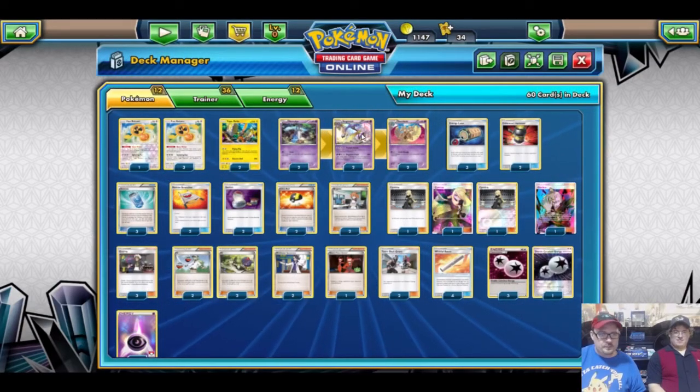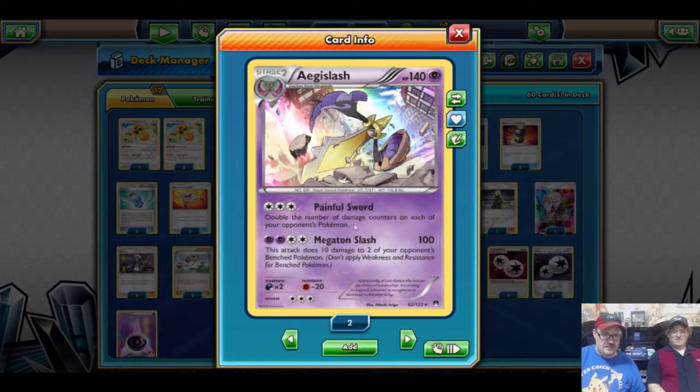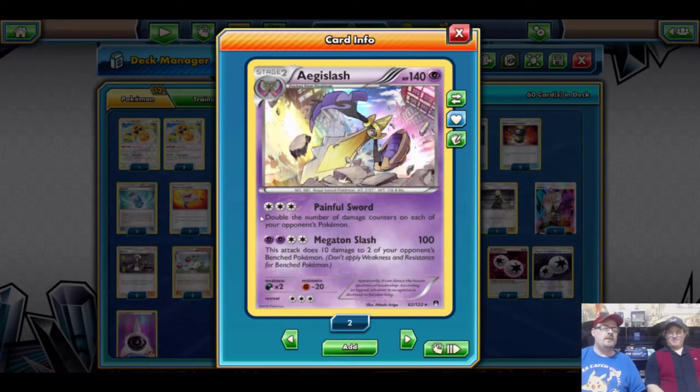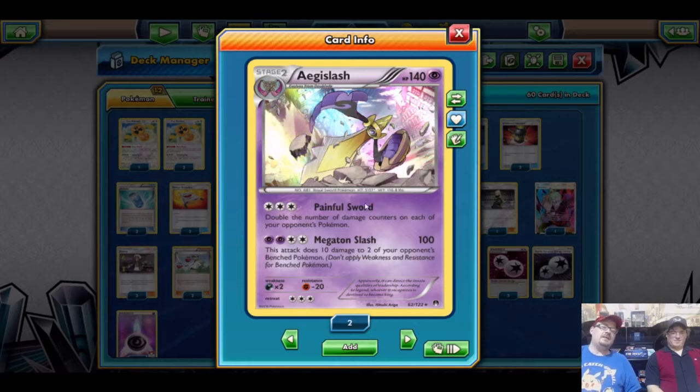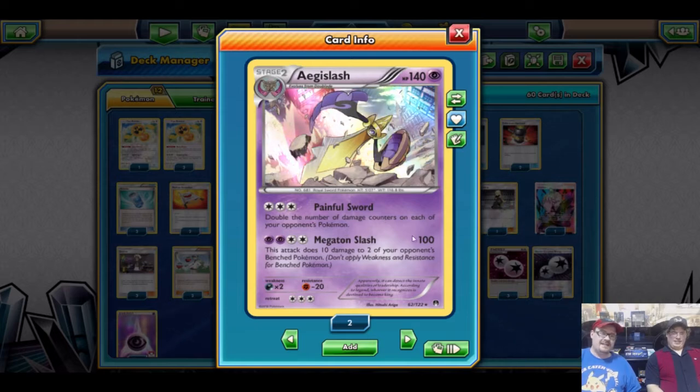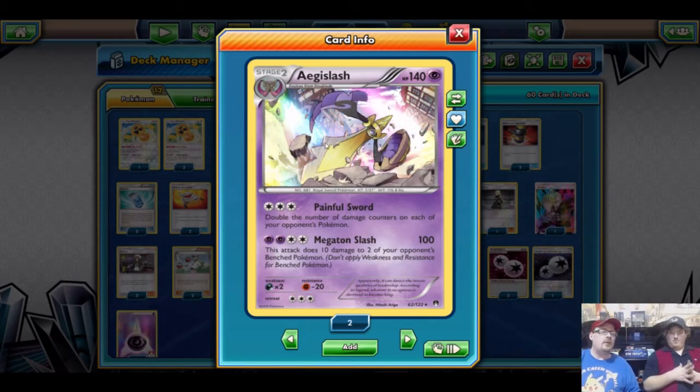Without further ado, we'll jump right into Aegislash slash Rotom. The deck revolves around Aegislash from Breakpoint — it's got 140 HP and three colorless energy. The attack we're using is Powerful Sword: double the number of damage counters on each of your opponent's Pokemon. You can get multiple knockouts at once with this card, which is amazing. If necessary, Megaton Slash does 100 damage for two Psychic and two Colorless, plus 10 to two bench Pokemon.